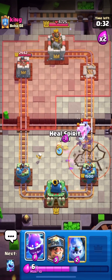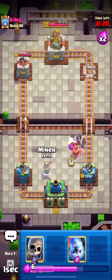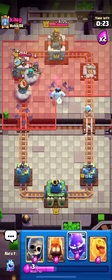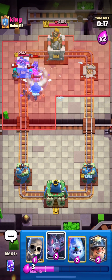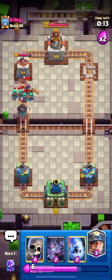Our bats take down the bandit, our spirits do so much damage, and that tower is gone. He thought we couldn't do that and decided to double earthquake when he was already low on elixir. He plays some barbarians but we take them down with bats and every single spirit in the deck. The main play of this deck is just spam every single spirit you have.